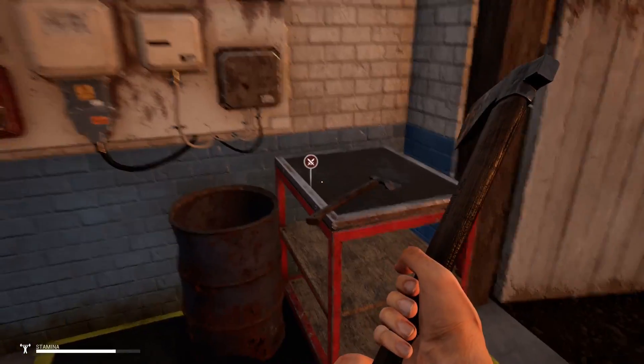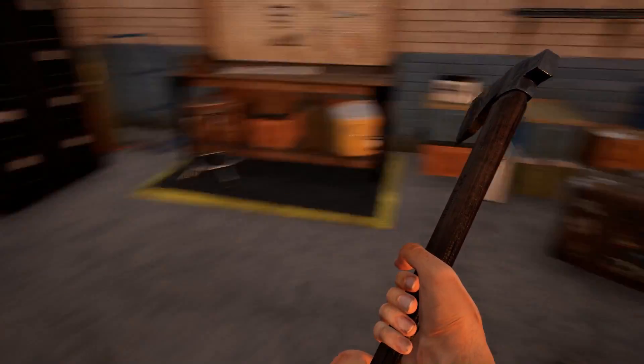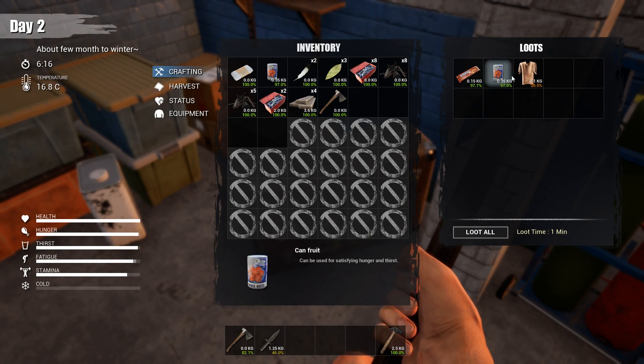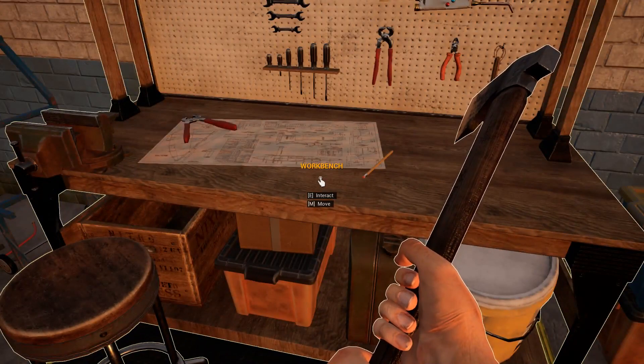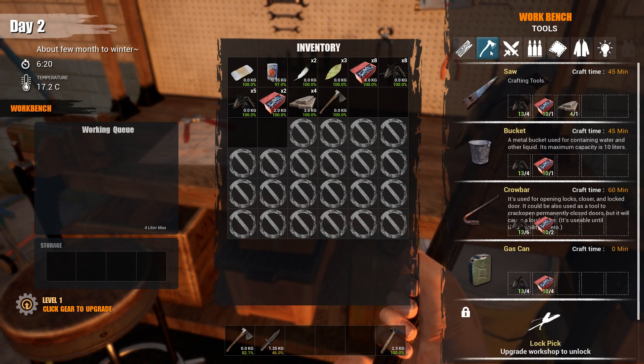Okay, so I found an axe here. There's an engine here and a battery here. I don't know if they're always here, but they were here both times that I came here. So I'm going to wind up crafting the saw, which I need, and I'm going to craft the crowbar too since I'm here.